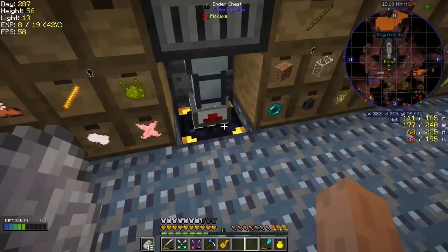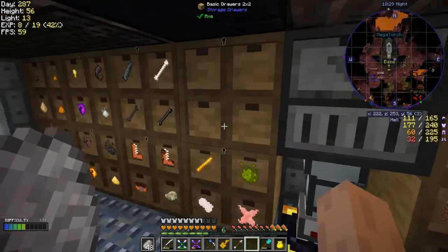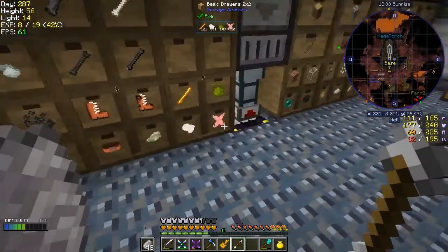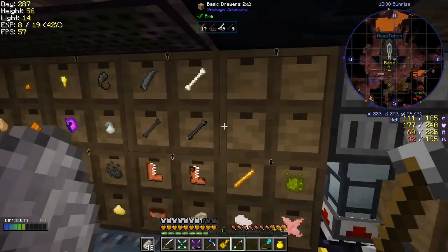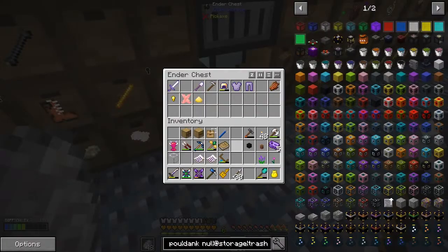Seven ender pearls — that's pretty good. Something's definitely working. What's being left here are basically tools, because I've got nowhere to put them. We've got some arrows — I could put an arrow in one of these chests up here and that would then feed this with arrows. So any arrows that come in will go away — yep, slowly but it doesn't have to be fast because they don't come in that fast anyway.